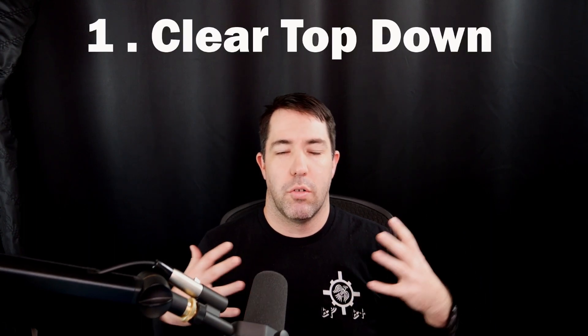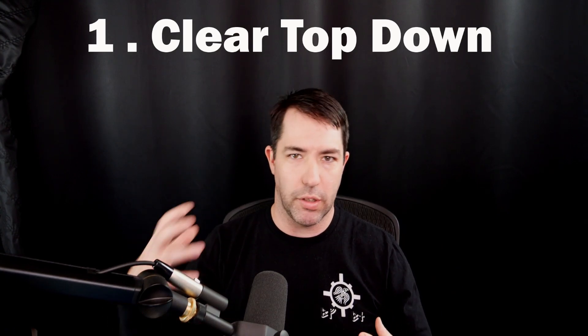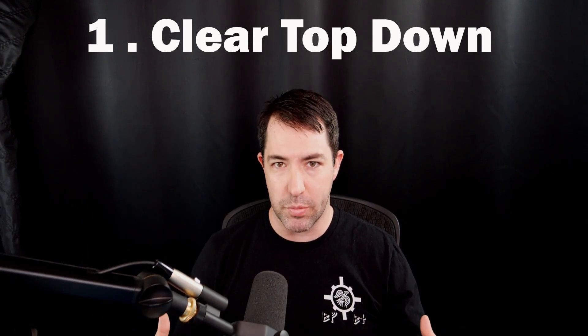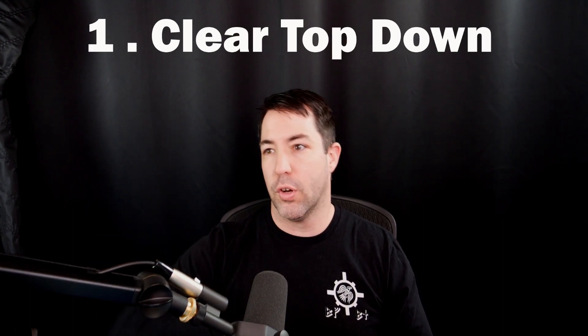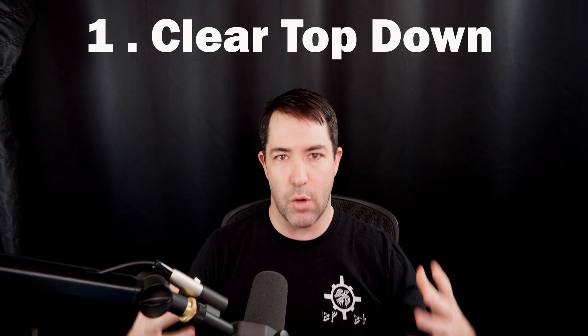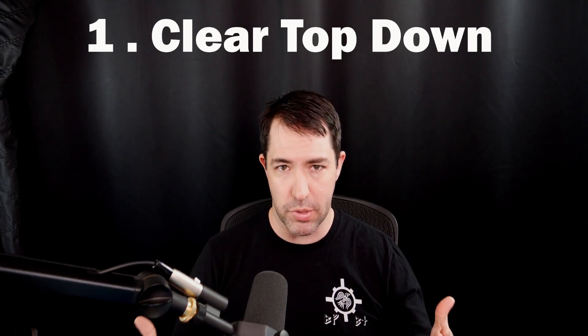Now let's dive into it — the six general principles of clearing a house or a building. The very first one is going to be clearing top down. Any chance you get when moving into having to clear a building or house, if there are multiple stories, you always want to clear top down if possible. That's not always possible — there's not always a stairwell, a ladder well, or the ability to go roof to roof or window to window.